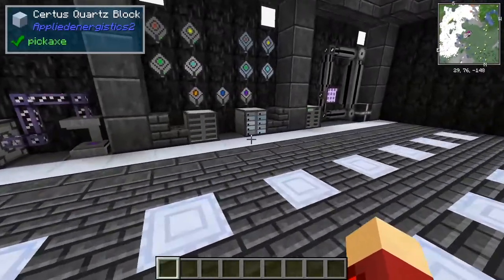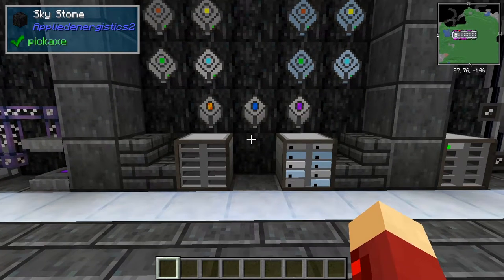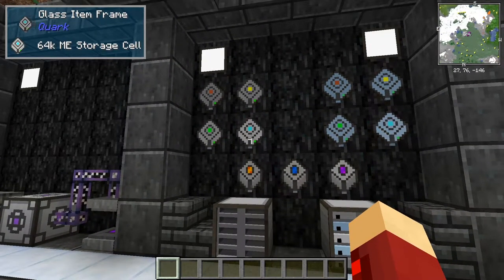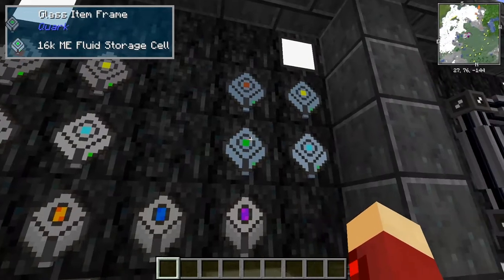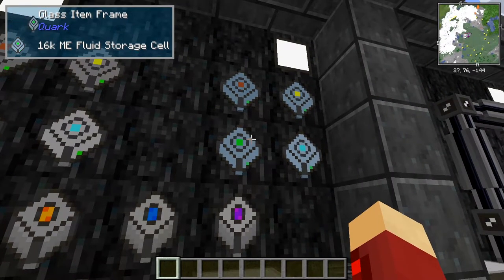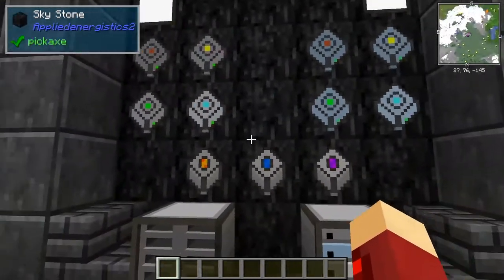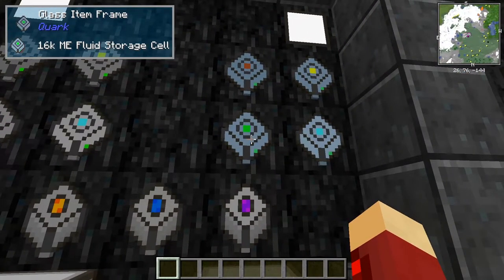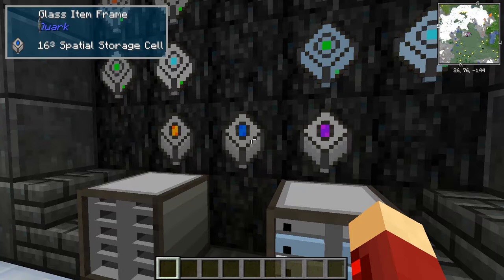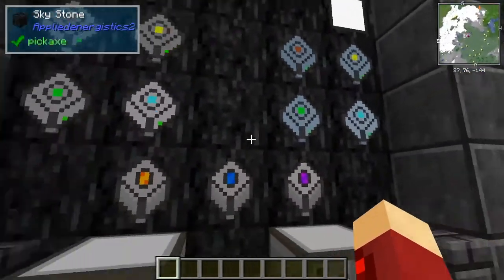Next we'll talk about where you actually store the items. The digital storage is stored on what AE2 calls cells — basically hard drives. There are three different types of cells: the normal ME storage cell, the ME fluid storage cell, and the spatial storage cell. The normal one will just store normal items and blocks, the fluid one will store fluids, and the spatial one will store buildings, structures, and entities. We'll just be talking about the normal storage cells for this video and the others in a future video.